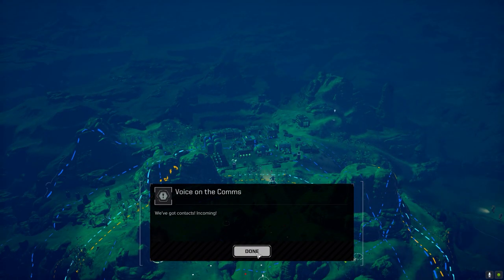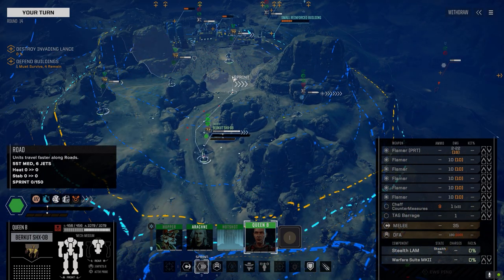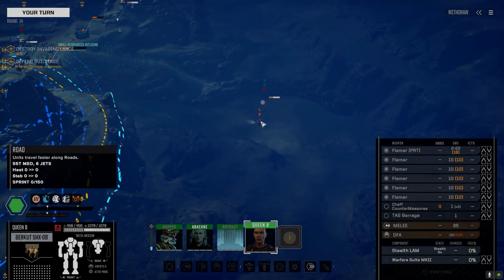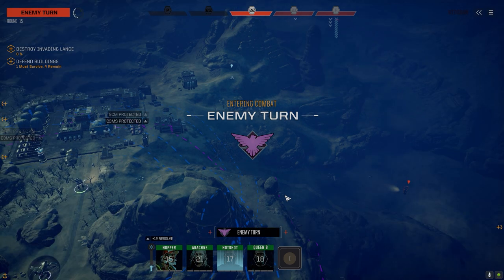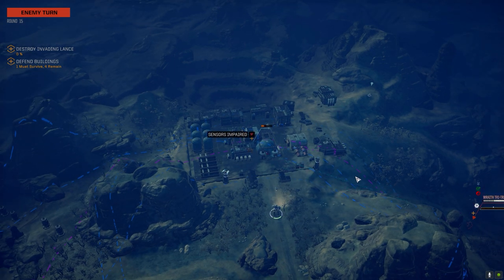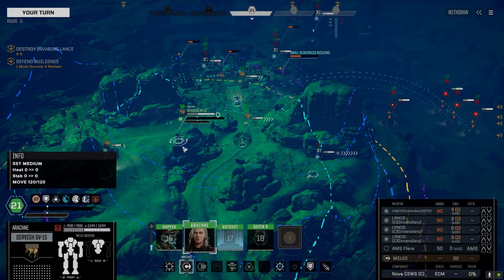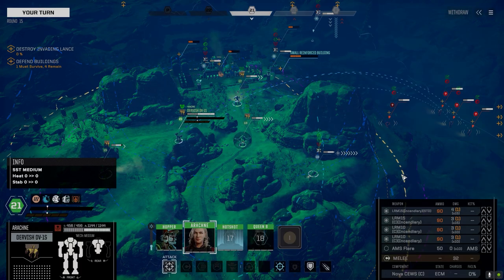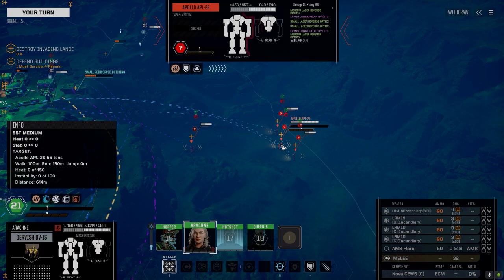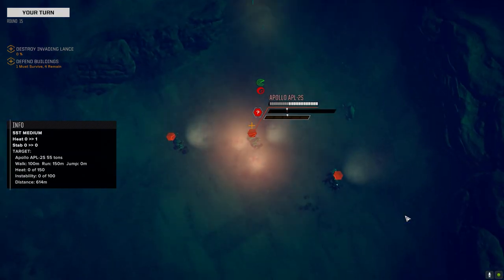Can't hold out much longer — we've got contacts incoming. Let's get you forward. We've got guys down here: Apollo, Blackjack, Wraith, and a Griffin. Not too bad. What do you say we share some love with these guys? The Apollo's got a pair of Longfires — we should probably shoot at him so he doesn't shoot at the base. Let's go with standard ammo and drop some missiles on this guy.